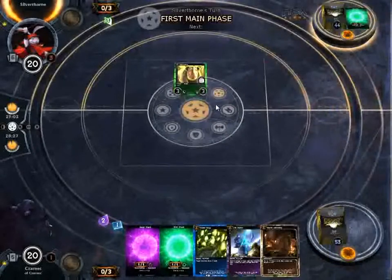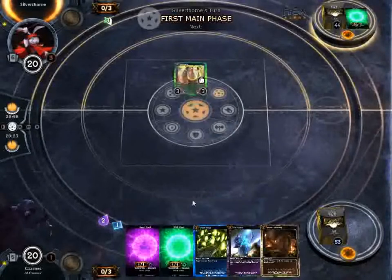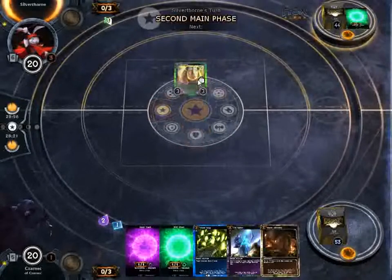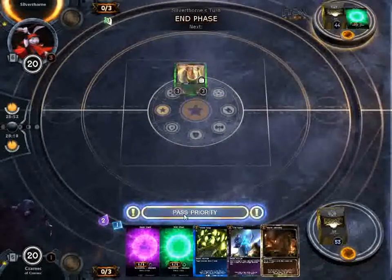Crash of Beasts is a super good card. That's the green Escalation card — it's going to create a Rhino, then the next time he plays it creates two Rhinos, then three Rhinos. That's just really good.